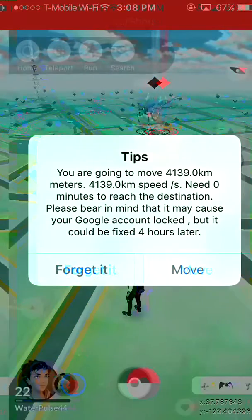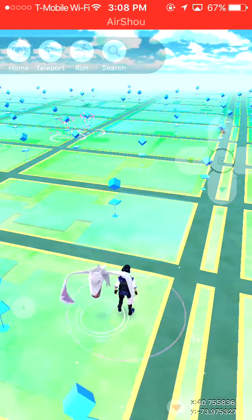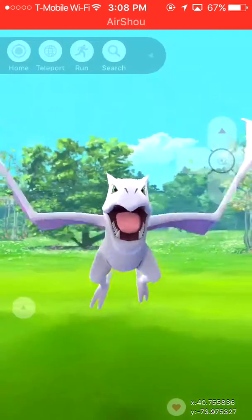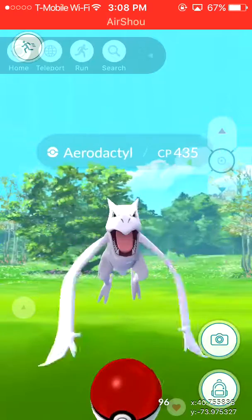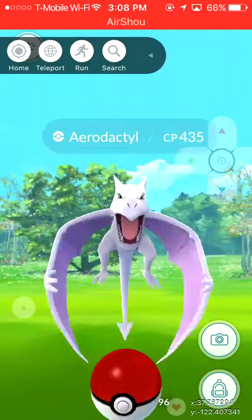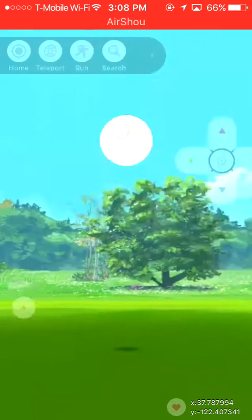As you can see we are at the location and there is the Aerodactyl. We're gonna click on him and he is a 435 CP. Make sure you always go home — if you don't, you will be soft banned. We're just gonna throw a Pokeball at it and see what happens.